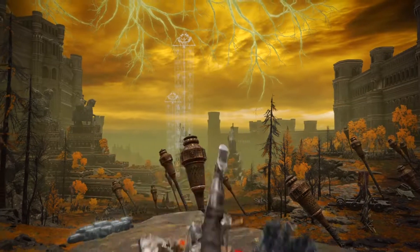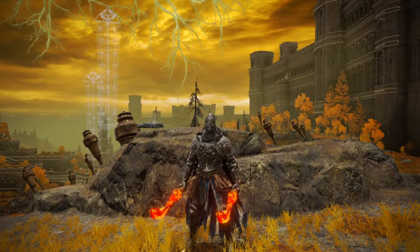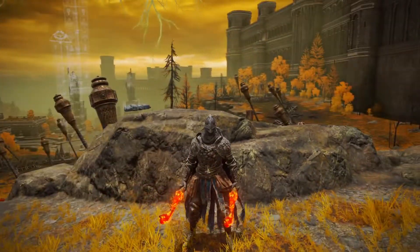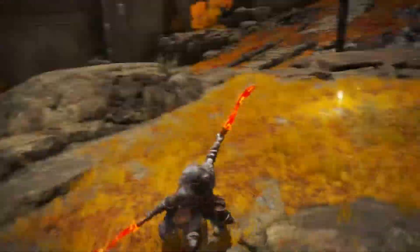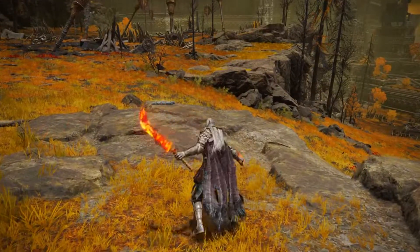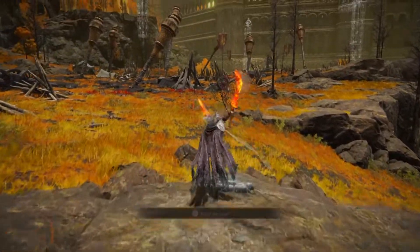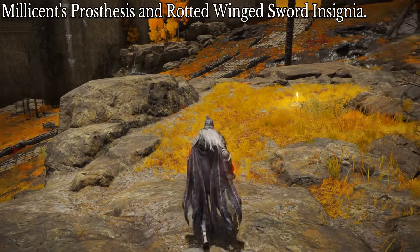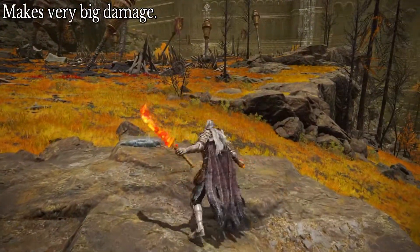So what I have today are Magma Blades. These are very lackluster but also amazing at the same time — they do big damage but their range and moveset is lacking. They have one really really good attack. This is your bread and butter right here. This one is amazing — it has a lot of forward momentum, it can roll catch, and it hits four times. This counts as four hits, so it can proc the talismans I have on the build to do even bigger damage.